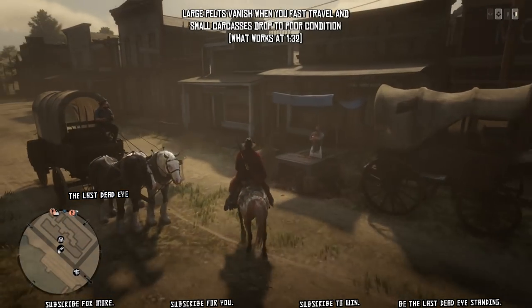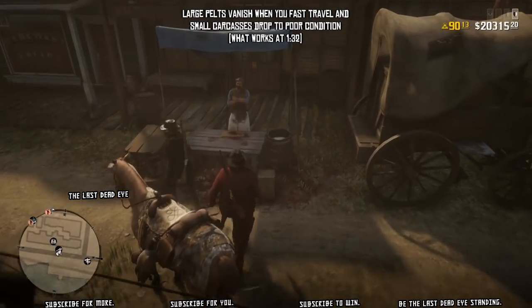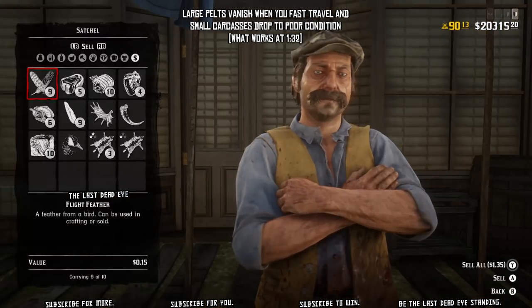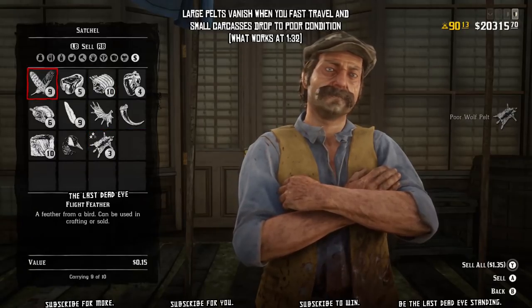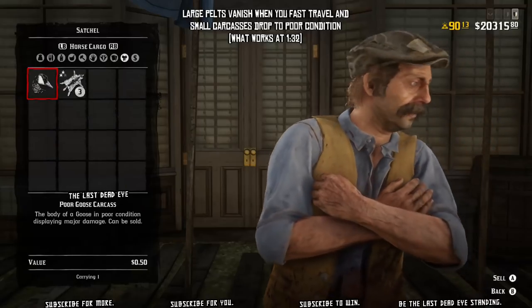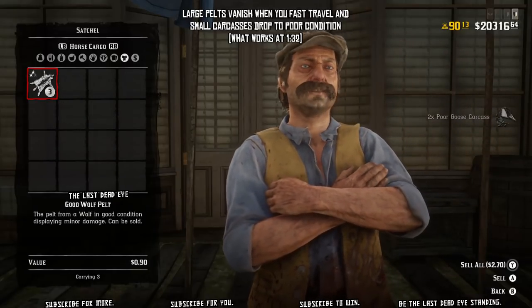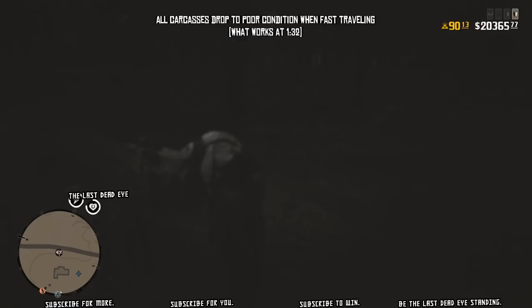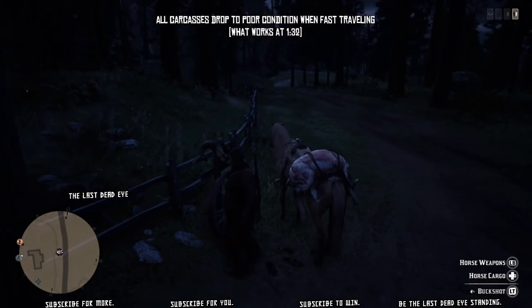So you can see here after fast traveling the pelt is gone, just like it was when I told my horse to flee, and when I open up the butcher both of my geese have dropped down to poor condition, which is unfortunate because it would be nice to just fast travel and not have to worry about it.